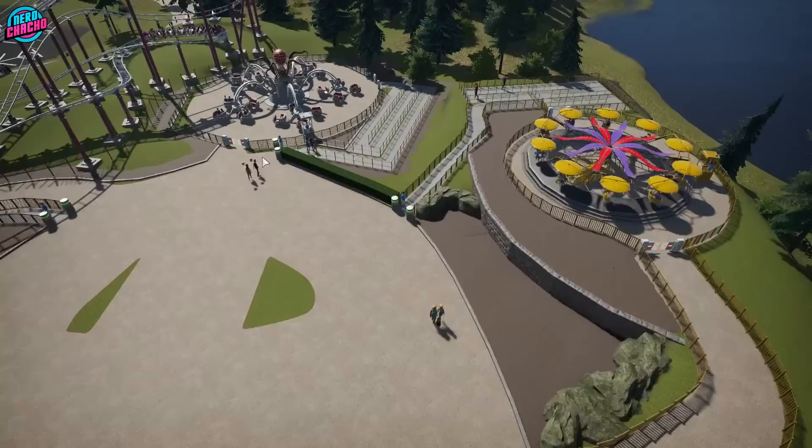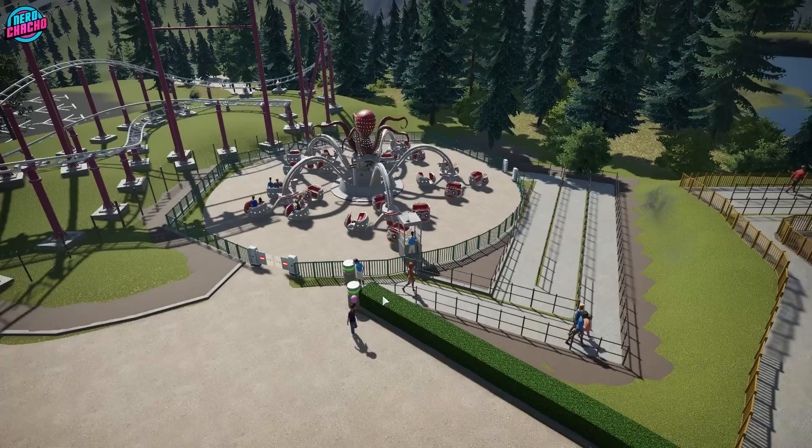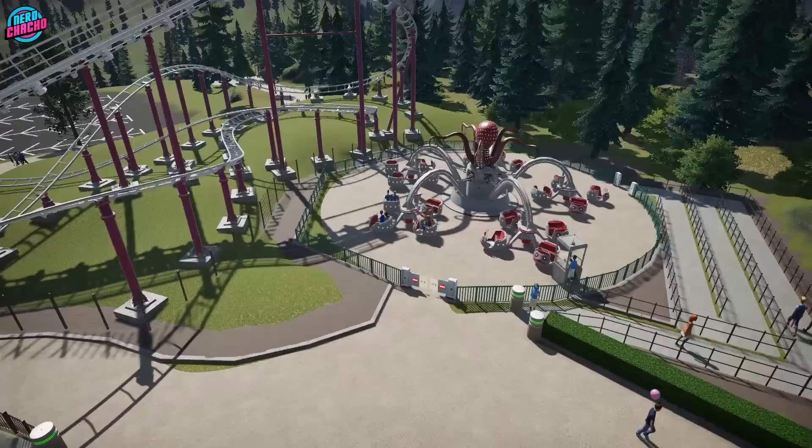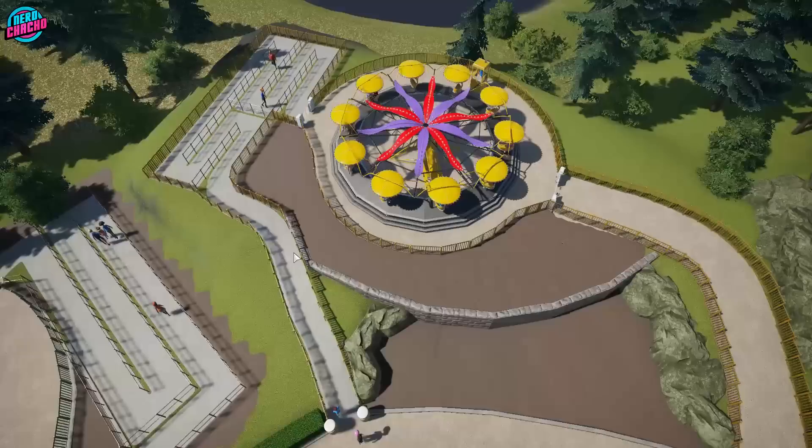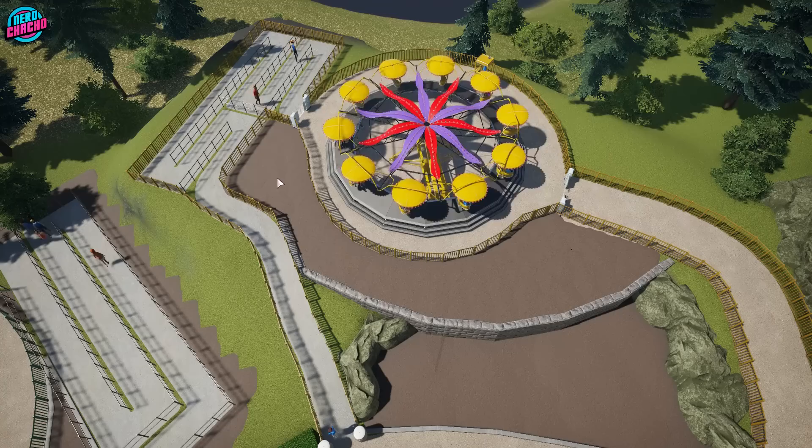Over at the Roctopus, I put in the queue line fencing — really simple, cheap queue line fencing. There wouldn't be much effort put in here. I've also changed the pad to a weird random shape, just because it feels like it would be. The actual proper pad comes around here, but guests only walk this bit, so do what I did with the chair swings — put in some foliage.